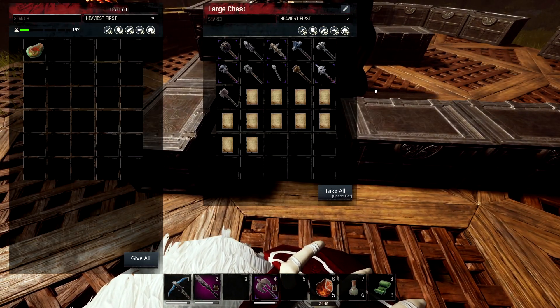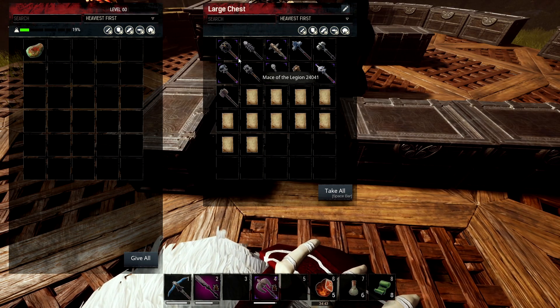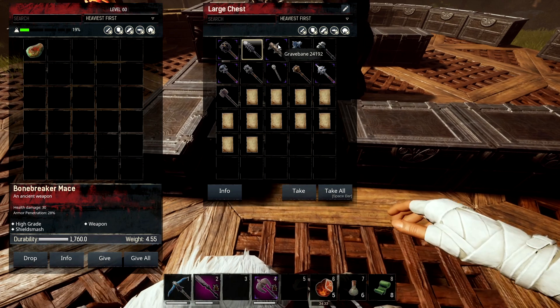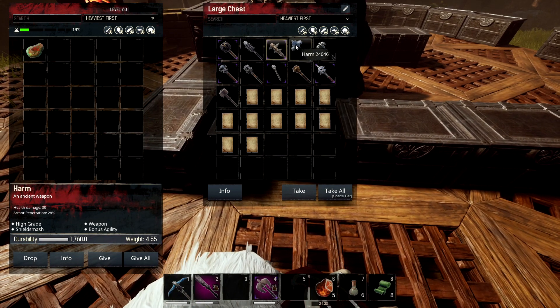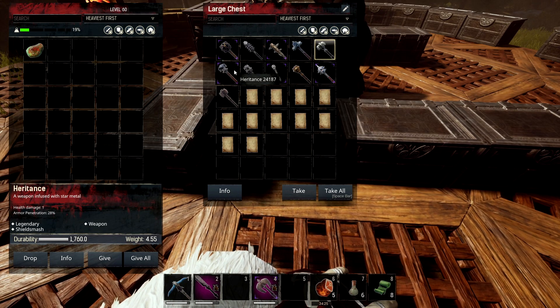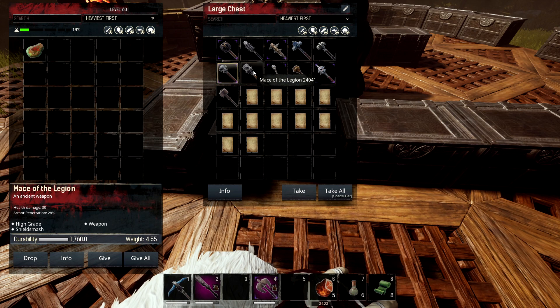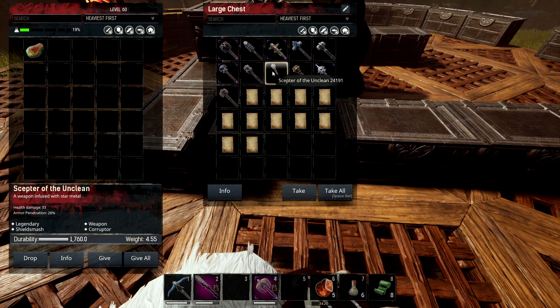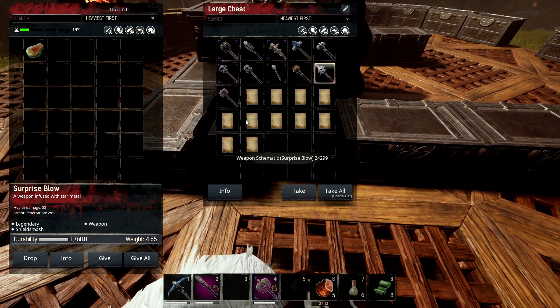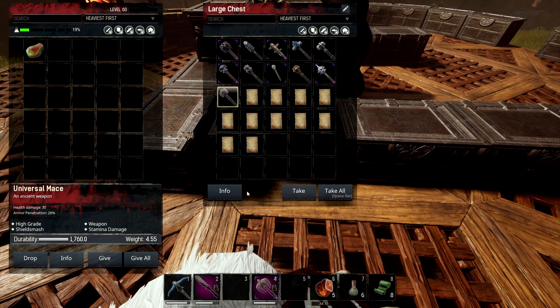Now let's look at the maces. If you like throws, pay attention because these are really good. The Headache gives the person you're hitting a headache debuff — quite cool. Bone Breaker is just damage. Gross Bane damages the undead — really good. Harm gives bonus agility. Headcracker deals stamina damage. Heritance and Mace of the Legion are just damage. Scepter of the Unclean is a corrupter. Strange Mace gives bonus encumbrance. Surprise Blow is more damage. And Universal Mace is stamina damage.